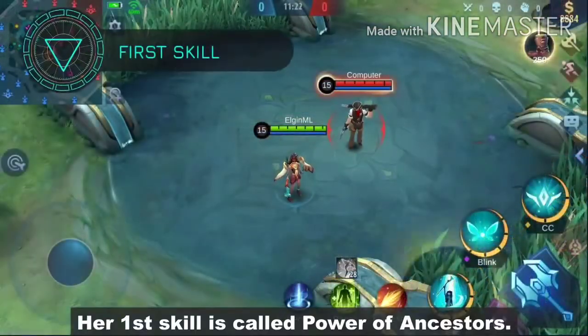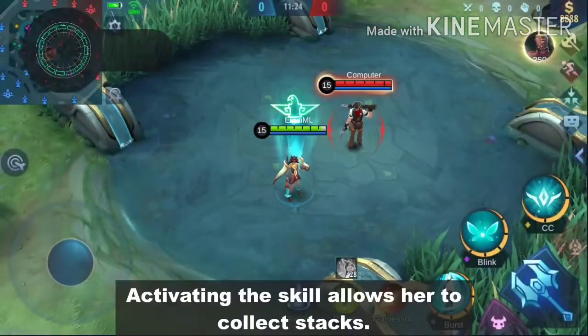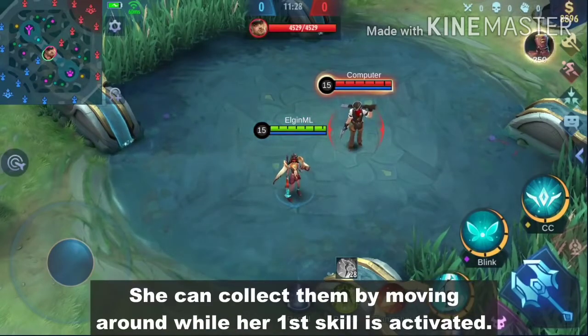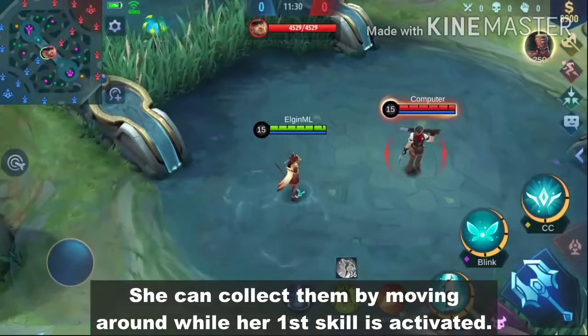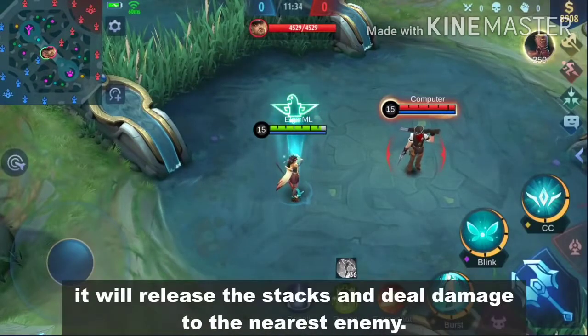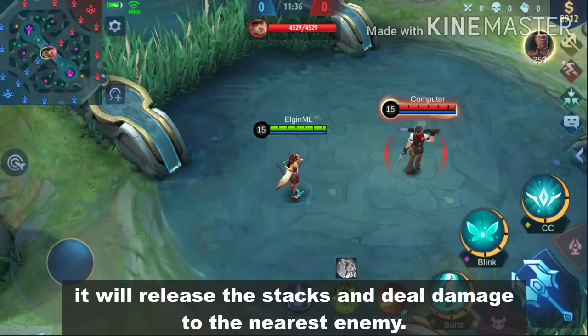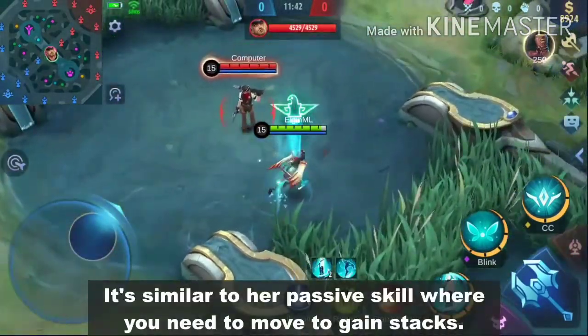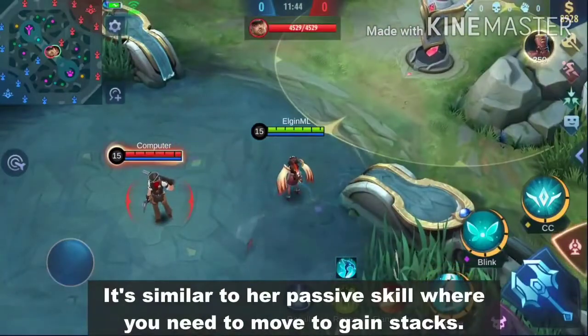Her first skill is called Power of Ancestors. Activating the skill allows her to collect stacks by moving around while the skill is active. Once the timer is done, or if she presses the skill again, it will release the stacks and deal damage to the nearest enemy. She can collect up to 4 stacks, similar to her passive where you need to move to gain stacks.